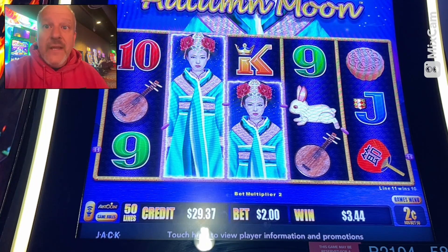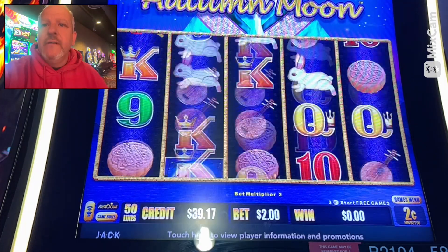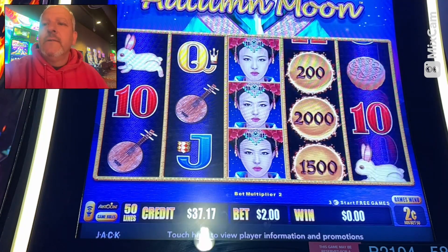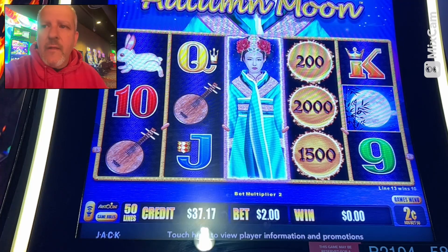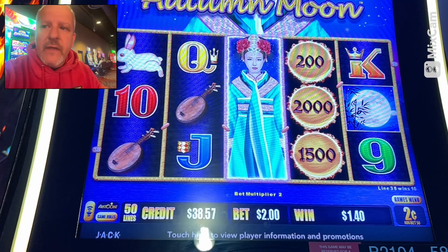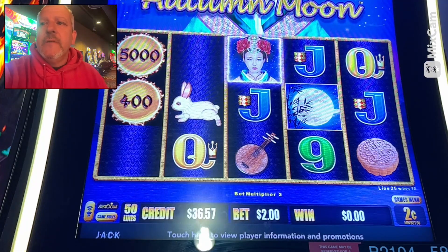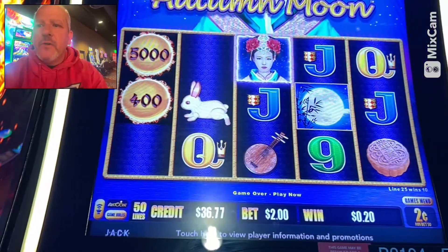What do we win there? $11 - nice! $11 is good. Some more autumns but nothing lined up. Come on now! Oh look at those orbs - a $30 or $40 orb - because remember we're on the two cent denom, so everything you see up there is times two. Let's get six of them and get this party started! I see my camera twisted just a little.